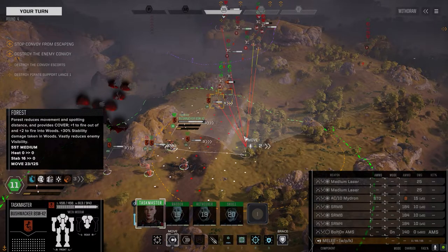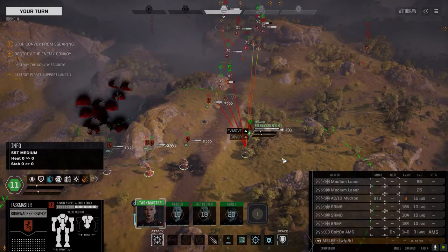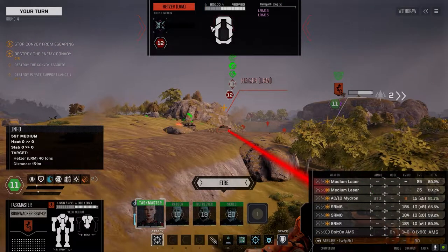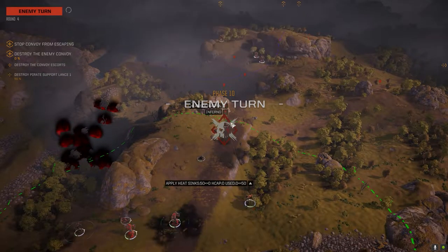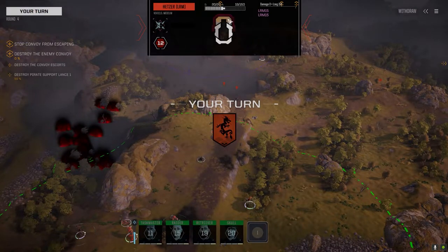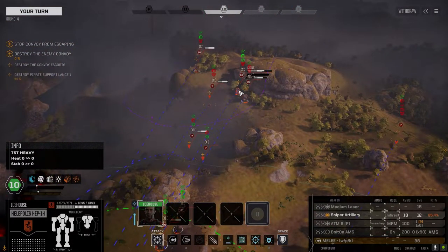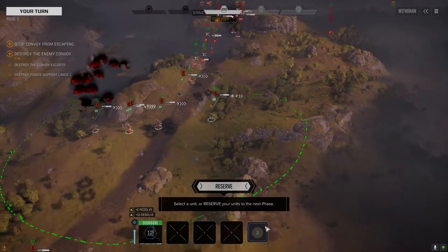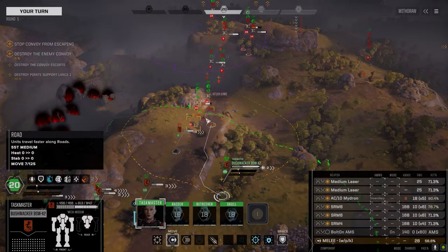I want to stay away from that silver bullet Gauss. Let's get in the trees — I won't be able to stay away from it entirely, but I'll get a little bit of protection. Now, do we want to finish this guy off or go after someone else? We've got plenty of other guys that can soften or finish these guys off now that they're softened up. Lots of damage off the front — beautiful. Let's keep on this Clint.